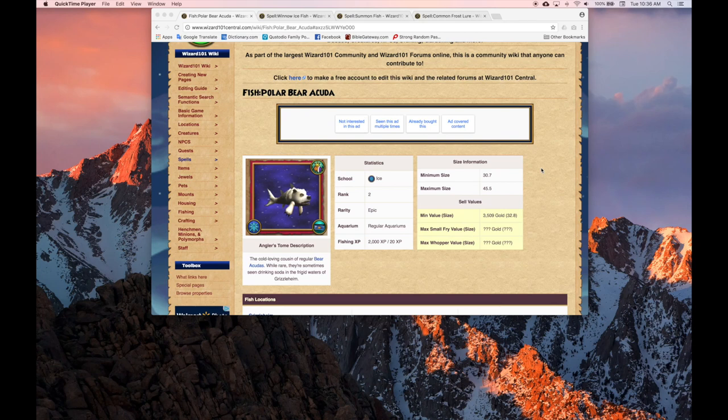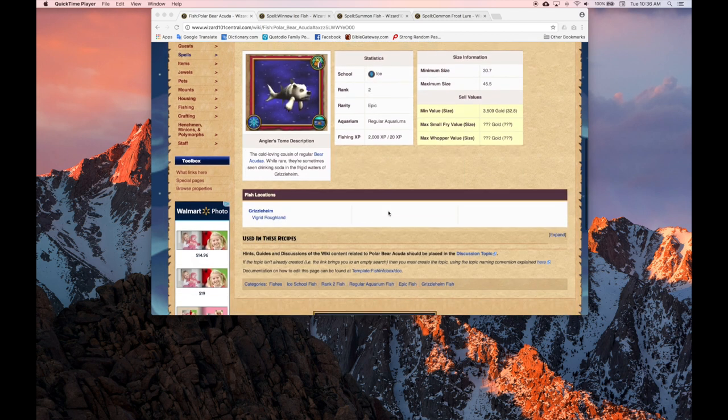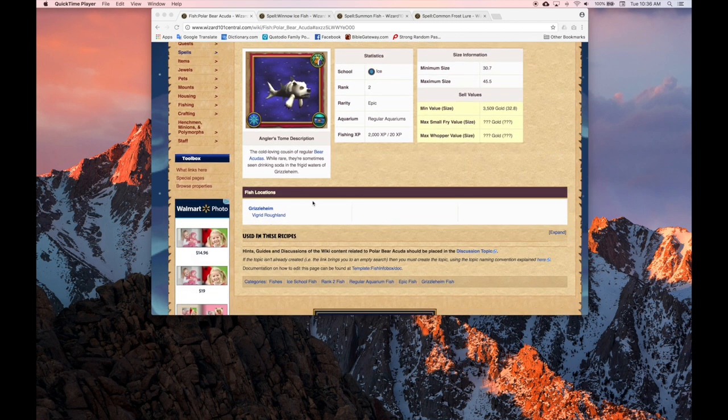Hello YouTube fans. Today we're going to do a quick tutorial on fishing for the Polar Barracuda, which is an ice school fish, rank 2, epic rarity. We'll find this particular fish in the Vigorted Rufflins in Griselheim.